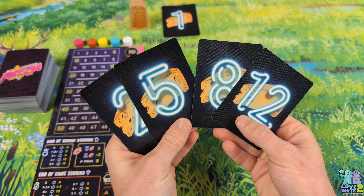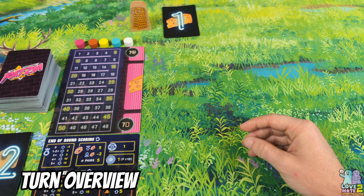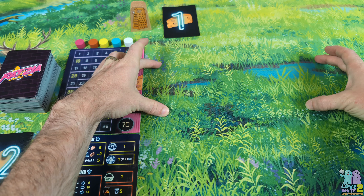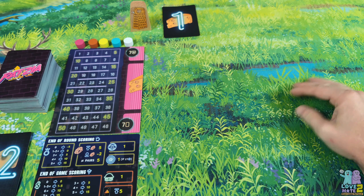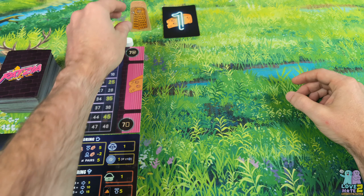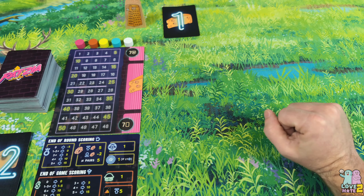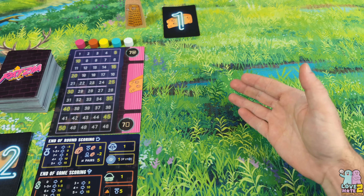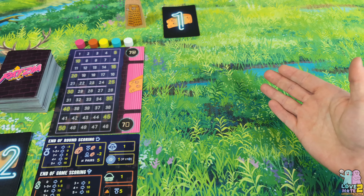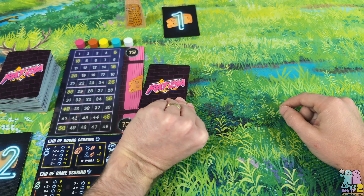Those cards are face up in front of you as we begin the game. If you are the player with the highest card, you have a choice: you can flip out a card putting it into the line of cards available for auction, you can initiate an auction by taking the cheese grater, or you can discard one of your thief cards. The first thing you'll probably be doing most often is flipping out a new card from the deck and putting it out in the market.